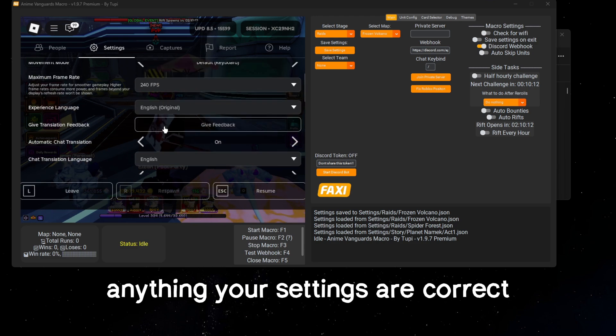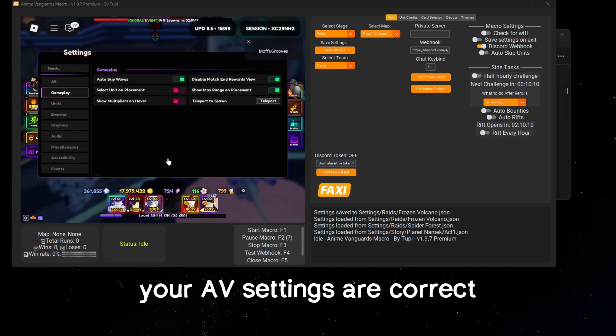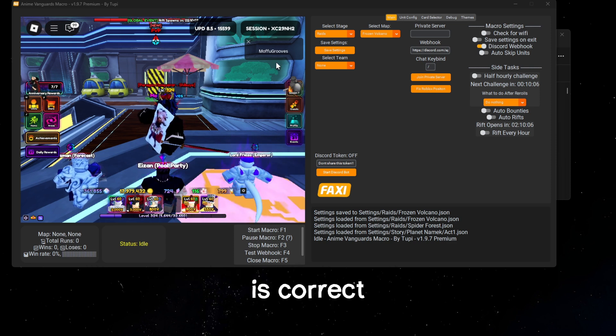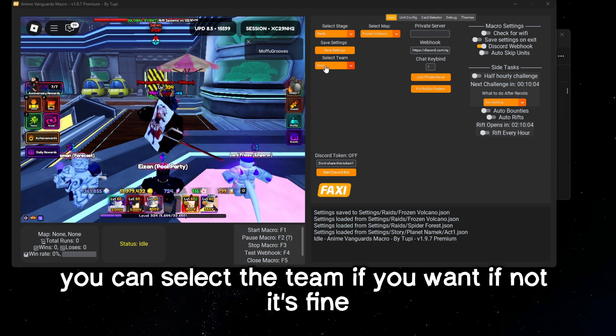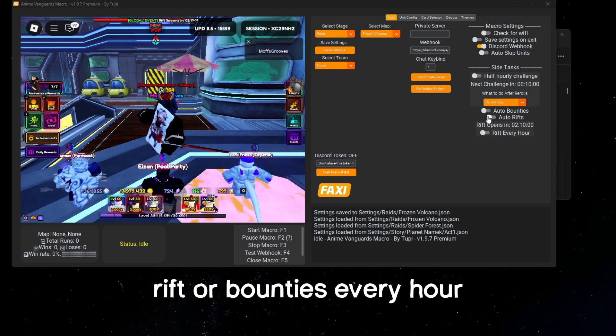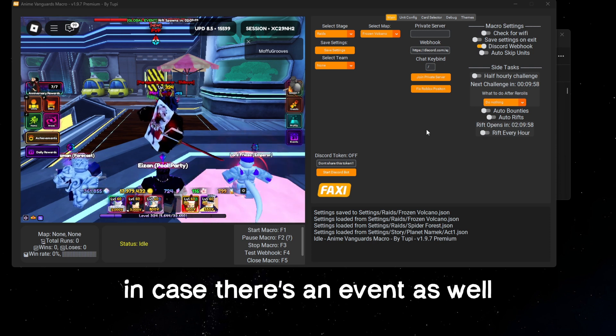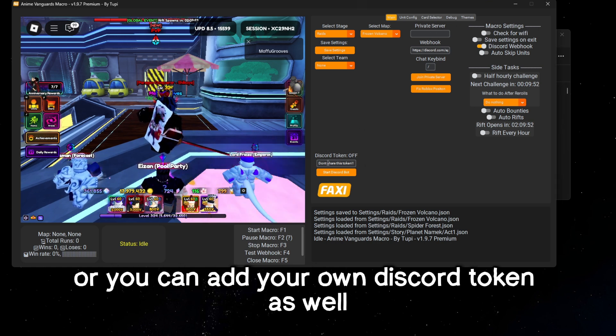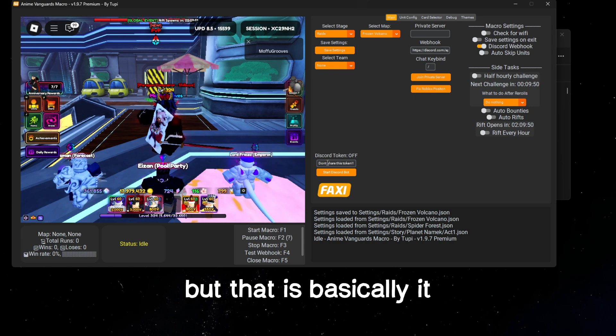Make sure your settings are correct and your AV settings are correct. You can select the team if you want — if not, it's fine. You can also enable auto challenges, rifts, or bounties every hour in case there's an event. You can add your own PS or your own Discord token as well. That's basically it.